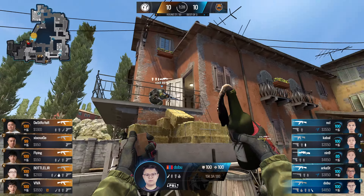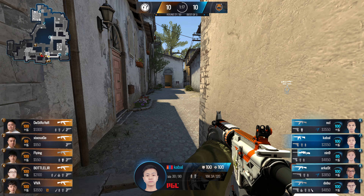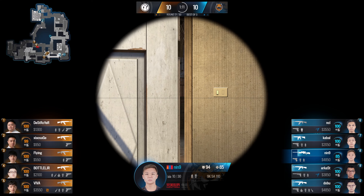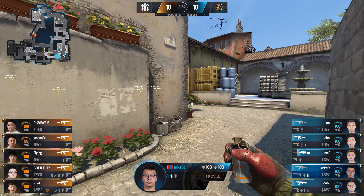Tiger have given themselves a huge boost in economy — they've retrieved three AKs and an AWP for Nine. Cabal had to buy himself, but the rest of the team has so much extra cash that they've basically given Tiger a safety net. It's being cast out below them — at least if they fall down they're going to be nice and comfy.